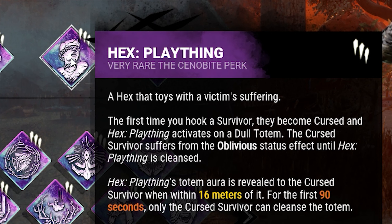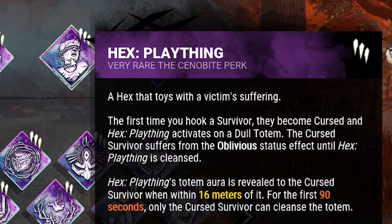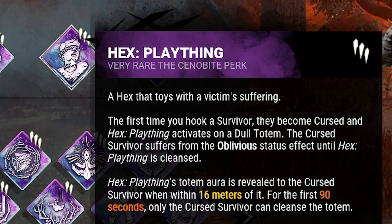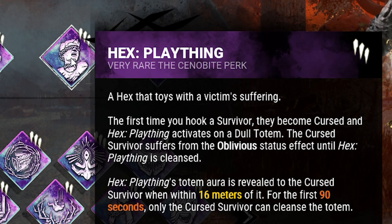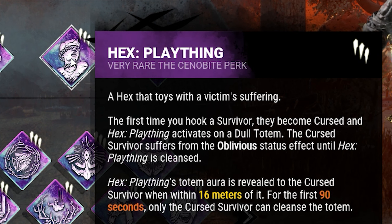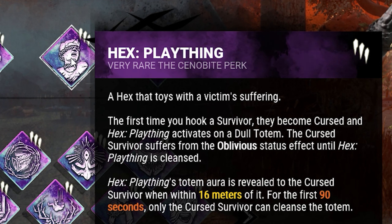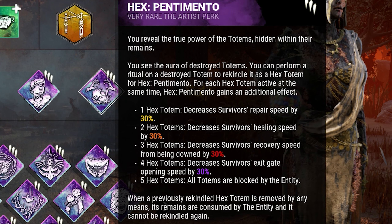Then we have Hex Plaything — talk about a time waster. The first time you hook a survivor, they become cursed and Hex Plaything activates on a dull totem. The cursed survivor suffers the oblivious status effect until the hex is cleansed, and the totem's aura is revealed to the cursed survivor within 16 meters. For the first 90 seconds, only the cursed survivor can cleanse this totem.